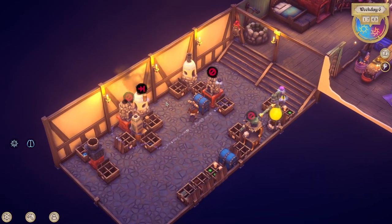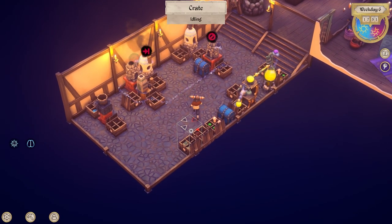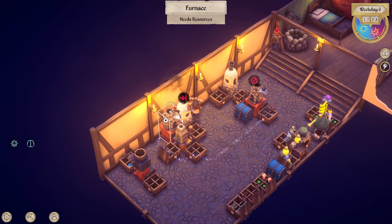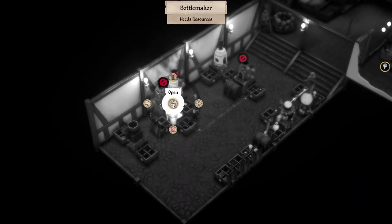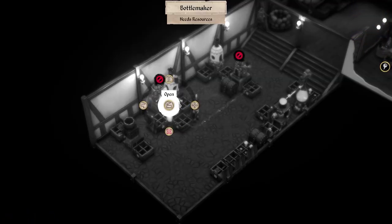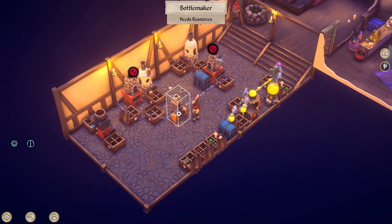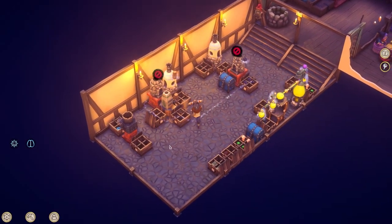So what I need to do is to do the thing that I like to do, which is let's set a chest aside and only put quest related items in there. I think that might've been what I was doing with that one before. So this is the bottle maker, right? The charcoal is coming from that side, but you don't pump charcoal into here. So why did I have it doing that? Because you put glass and metal in here.